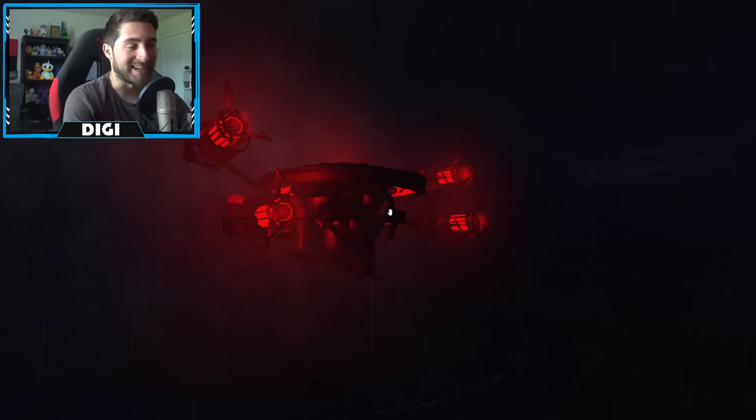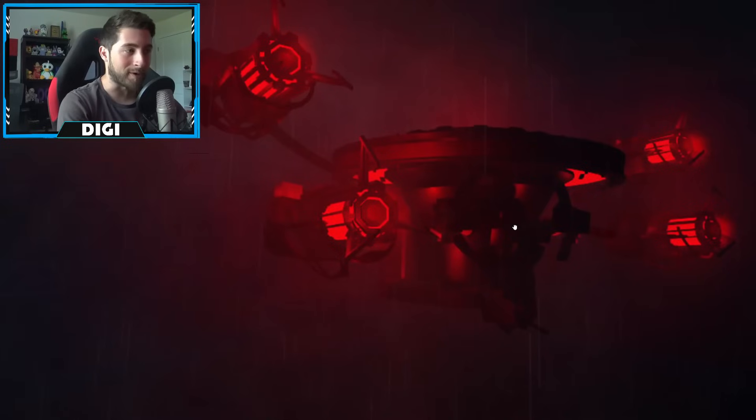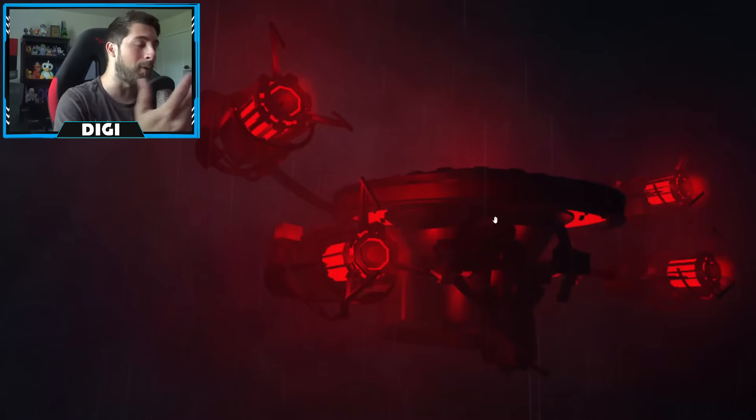As you can see, this is supposed to be the Astro Duchess. However, you may have noticed there is no head. This is an early look — this is not the actual completed model. But we know it's the Astro Duchess because of the four portal guns or gravity guns on the side, and also because it's captioned Astro Duchess.